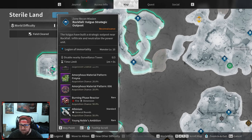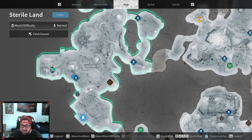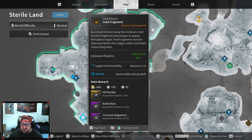It's going to be the Rockfall Strategic Outpost quest, and this is going to give you what it says: the amorphous material pattern for Freyna. When you first do this in the quest line it's going to say acquisition chance 100% — you're going to get that on the very first drop. After that it's 20%.